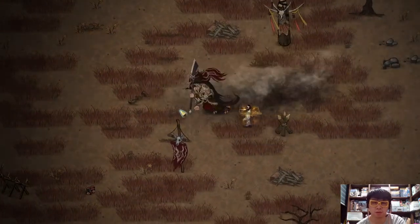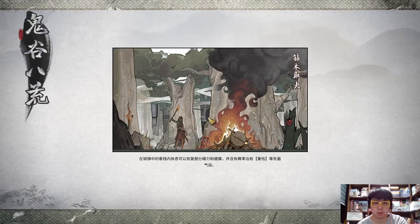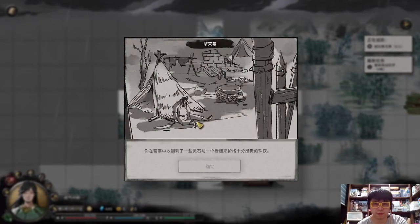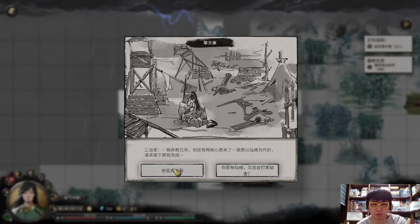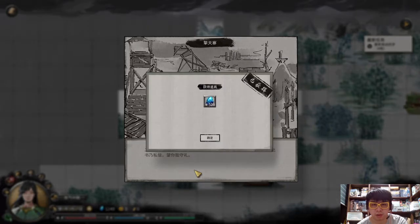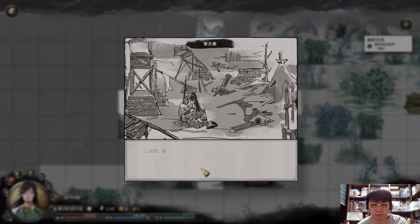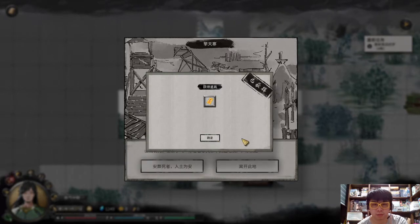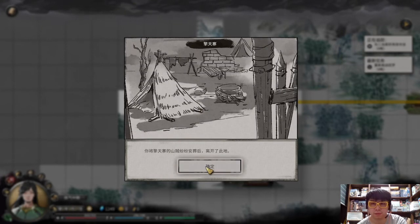Fight the boss here. After fighting the boss, remember to choose the first option — you need to believe that he has a talent in cultivation. He will ask you to pass some money to his mother, and you will also get a book. Remember to bury this guy, so choose the first option. This is very important.